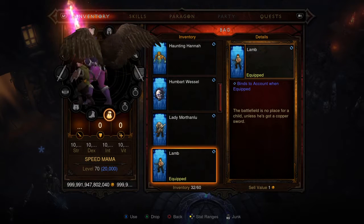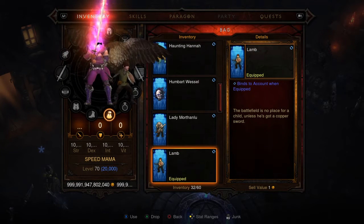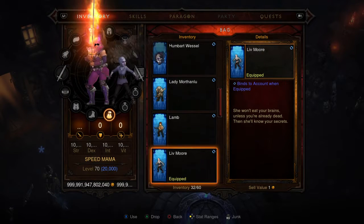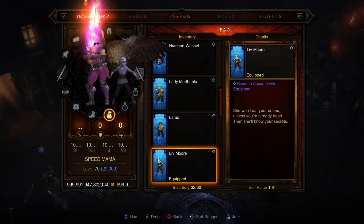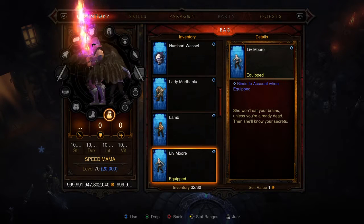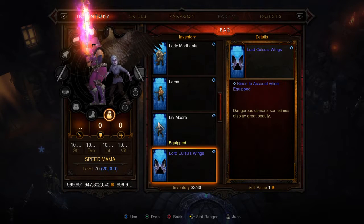Lamb — now if you're a Crusader, this is the perfect apprentice for you. He's got a shield and a sword, he's ready to kick some ass. And we got Liv Moore — she does anything but live, she is a zombie and she keeps her weapons in her hands. She's got a knife in her hand. I don't know if she's saving that for dinner later or if she's gonna come out and kill you in the middle of the night.